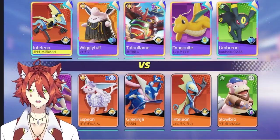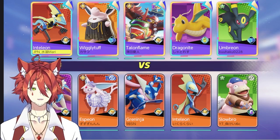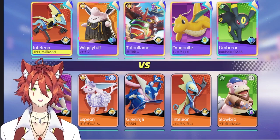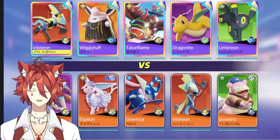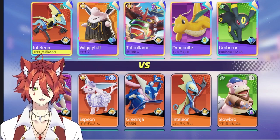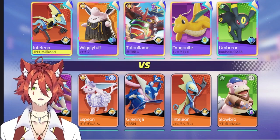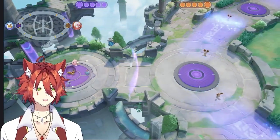Today we are following another Inteleon player. I wanted to get some Inteleon games so we can sort of see how people are wanting to play them right now. For Purple Team, we're starting off with Inteleon, Wigglytuff, Talonflame, Dragonite, and Umbreon. Orange Team has Mization, Espeon, Greninja, Inteleon, and Slowbro. We've got two yellow ribbons on top, yellow ribbon bottom, along with two greens and a blue.